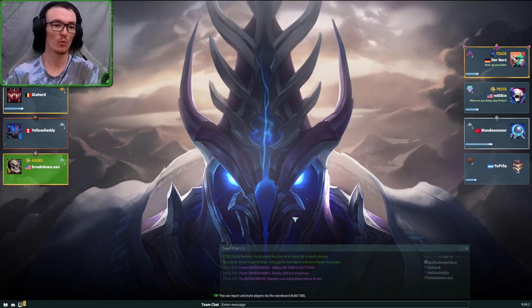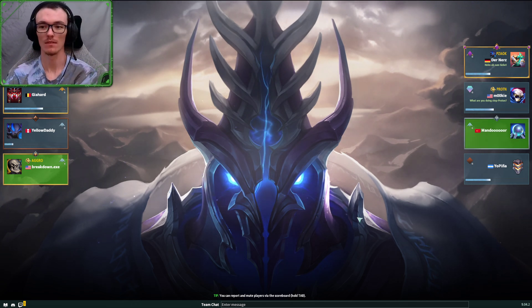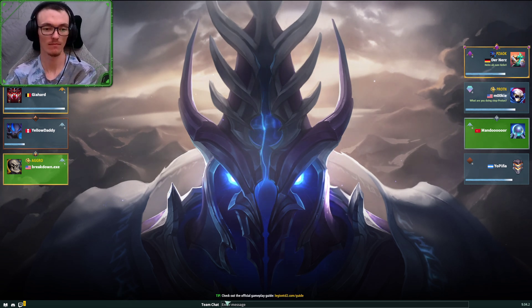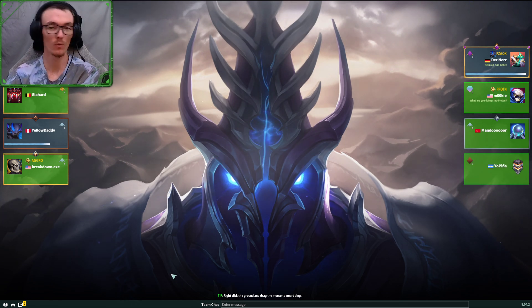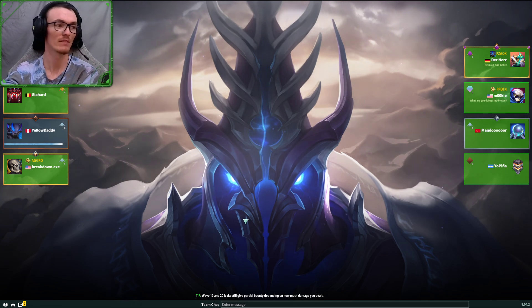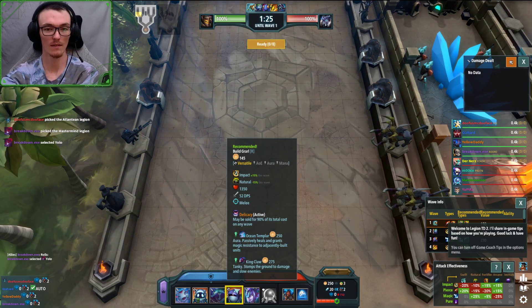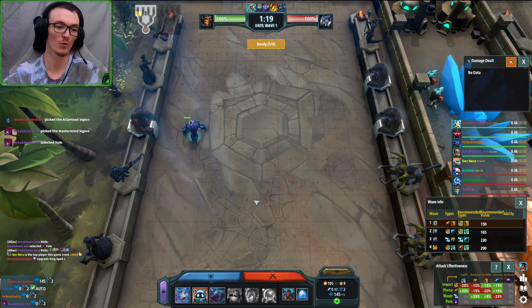What's up guys, I got a lot of requests for classic Legion builds, so today we're doing the Atlantean build. It's pretty basic - you need to get your first egg, you need to get a kingpin on wave seven or eight, and then it's just your game. You're probably at 50 workers by wave 15. Welcome to Nova Grarl, king up, we're good to go.